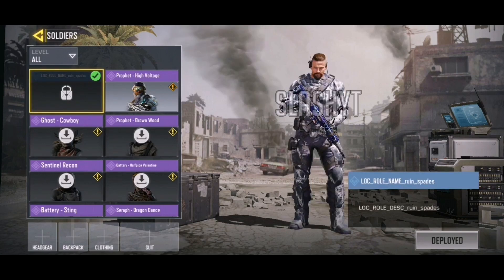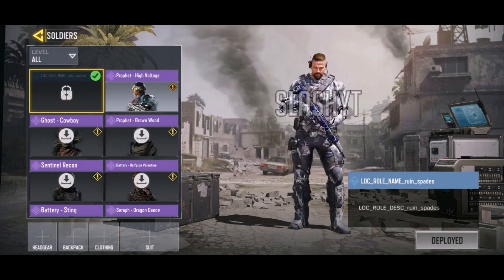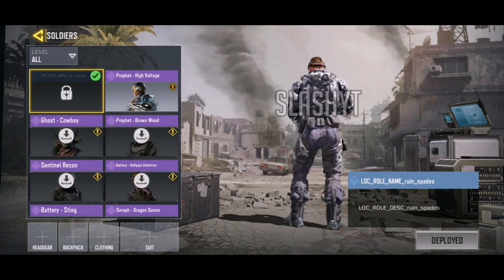Then another Ruin skin — Ruin has been getting a lot of love in both Season 6 and 7. But personally this one isn't that great; it's very similar to the spade skin and there's nothing too new. It's a blue skin and these are usually kind of difficult to get if they put it in a crate, since it's going to have like a 0.5% chance. But that is the new Ruin skin.